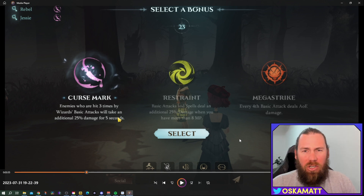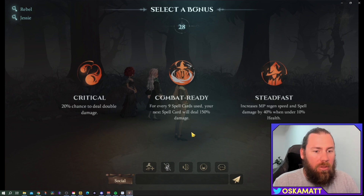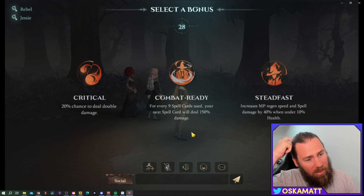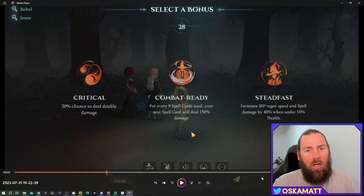Hopefully that 75% is stackable — if anyone knows, let me know in the comments below and I'll pin that. For the very last bonus, I wouldn't go with steadfast because you don't want to be under 10% health, and counting every nine spell cards is hard when you're thinking about too many other things. I went with critical — a 20% chance to deal double damage. One in five gives you 200% damage which is better than 150% every nine spell cards.